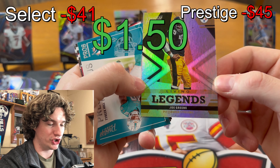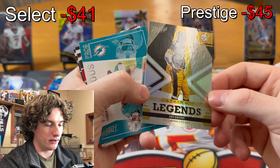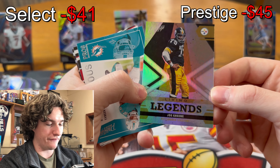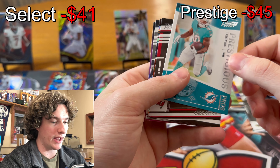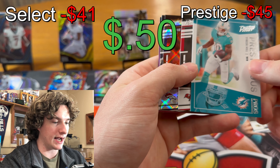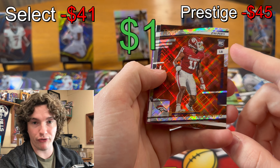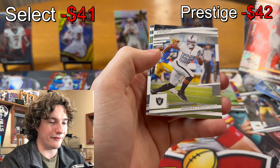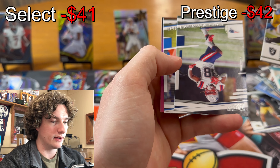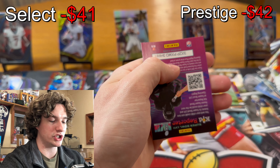Mean Joe Green! Living Legends — that's clean and shiny! We got Tyreek Hill, paid. And Nick Bonito — shout out Sooners fans. Nick Bonito — clean! I didn't even know he was on the Broncos. Perryman, Rondre Stevenson, and Derwin James.